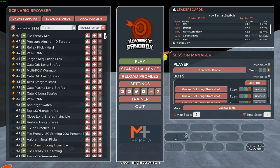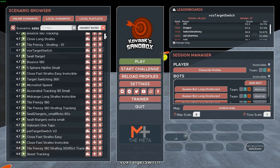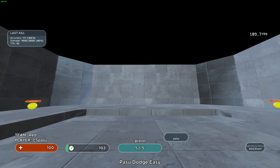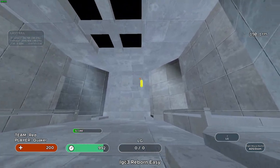While Kovacs is not free, it is about $10 on Steam, which is pretty inexpensive for a trainer that will help you improve rapidly. The main reason I recommend Kovacs is because it has the largest library of good scenarios to choose from. Scenarios are basically the maps of Kovacs — each one is different and tailored to different aspects of aiming, whether it be click timing, target switching, or my personal favorite, tracking.